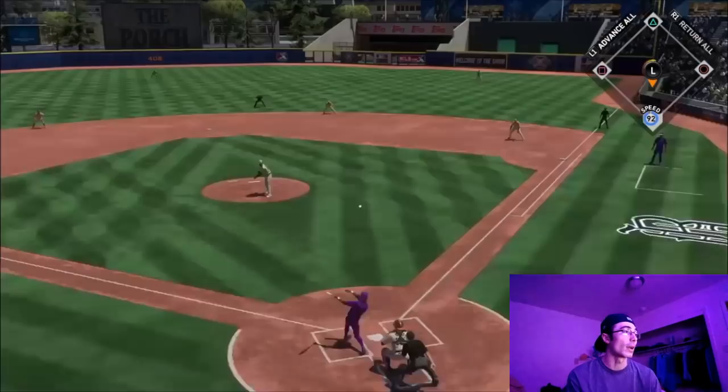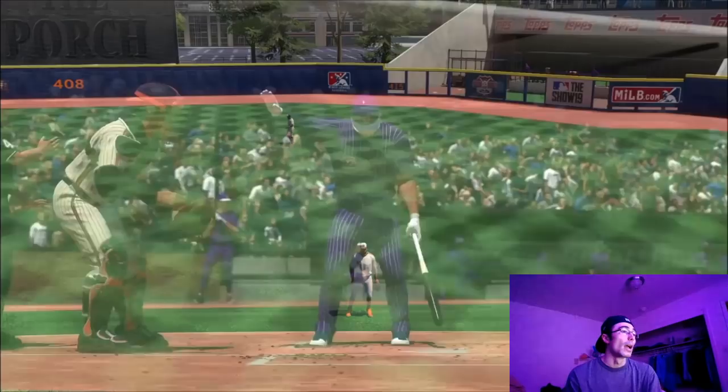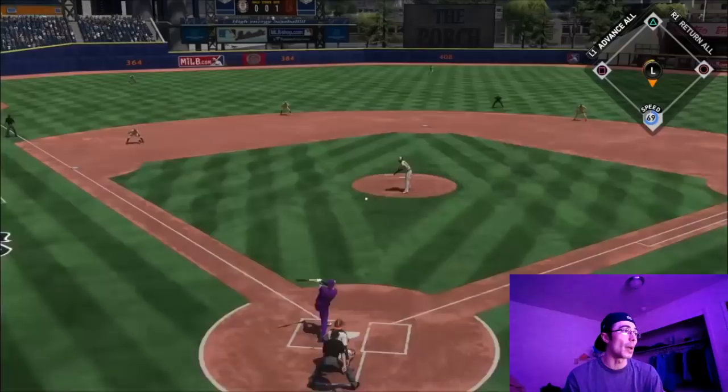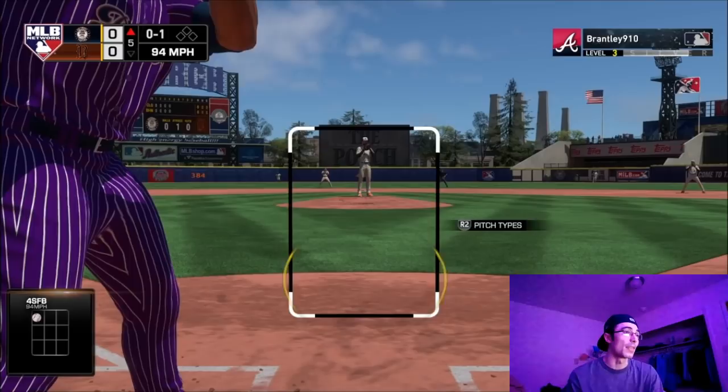I noticed with bronze players in the outfield sometimes they don't lock onto the ball and the ball bounces right over their head, but here with the diamond Willie Mays facing a lefty — he excels facing lefties — I lined out to right field. I was hitting the ball hard in this one, lined out quite a bit. I also noticed that when the pitch speeds are a little bit harder, the timing windows are a little bit smaller when you get to CS.